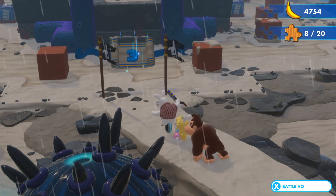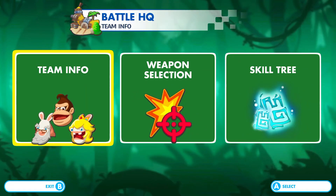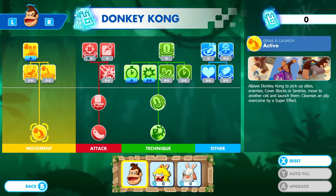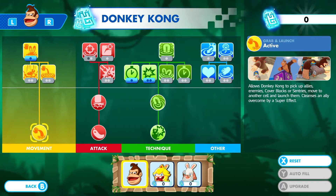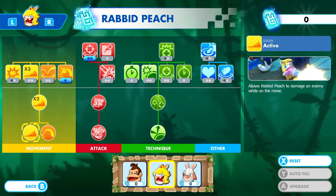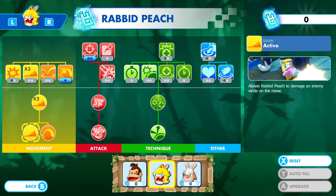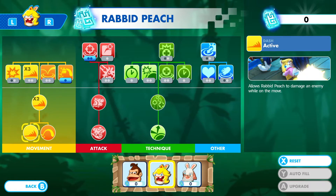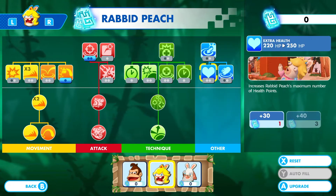Hello, welcome back to Mario and Rabbids Kingdom Battle with me and Niddy. I did respec in between episodes. Donkey now has the earplug thing and a bit of his overwatch or reaction shot plus a bit of range. Rabbit Peach has obviously the cleanse, a bit more decent heal — so 50% on the heal — plus range and a bit of movement. The movement is basically just the leftover points that I put in.